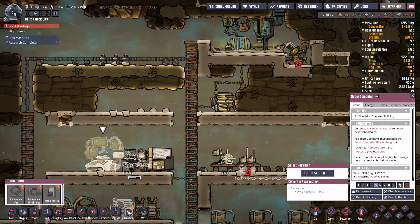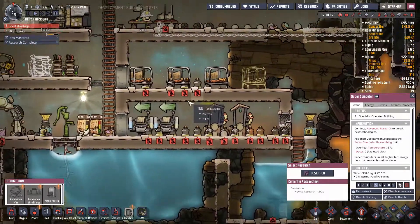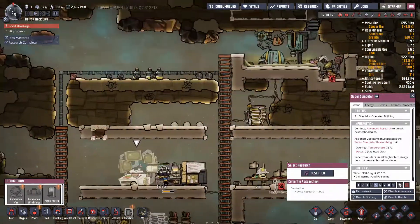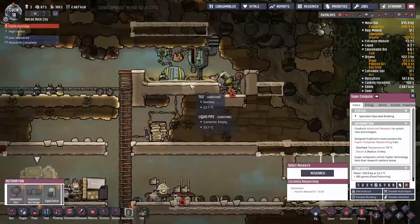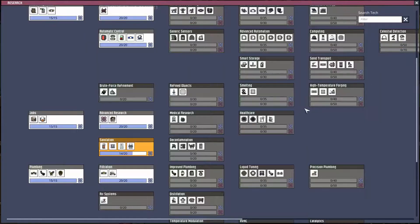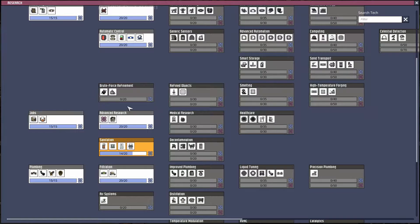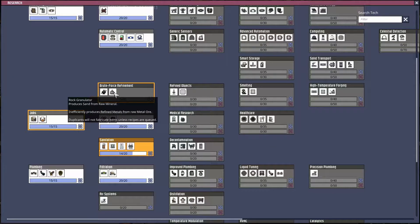So I did need automation. One thing I wanted to do here is just make sure this wasn't running unless there was a set amount of natural gas coming into it. We do need to make a way to refine metals. In my last game I pushed for smelting — we had a full metal refinery that took two coal generators just to run it. Since then I did a little research and found there's a rock granulator.